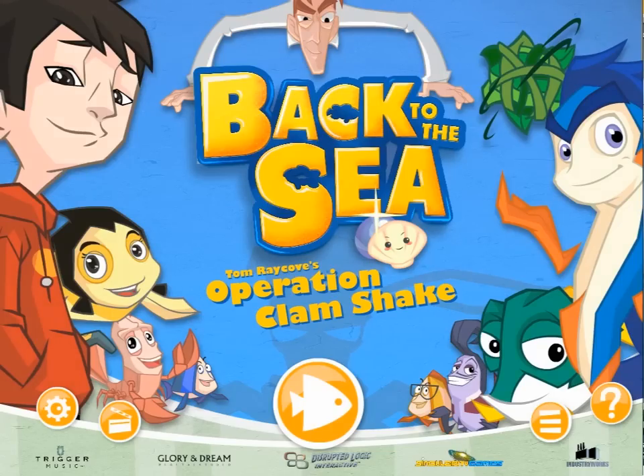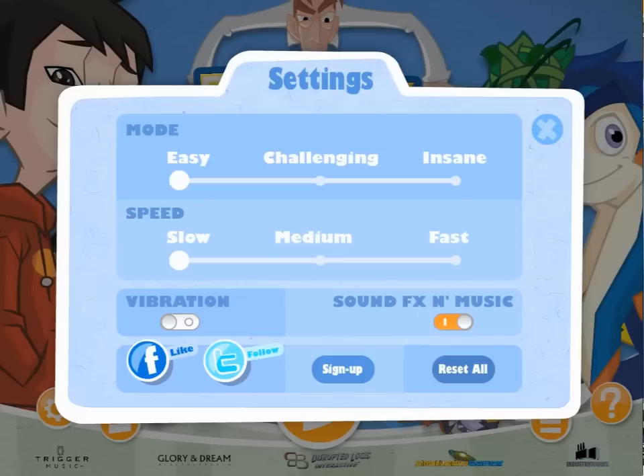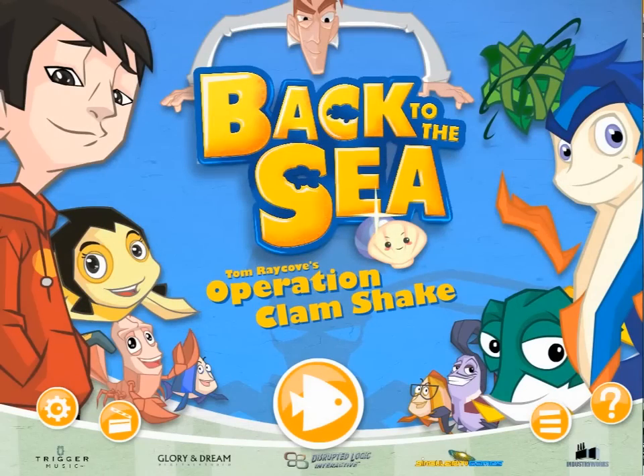We're going to click on the settings button down here in the bottom left corner and we're going to change the game to Challenging Mode. I'm going to keep it at slow.